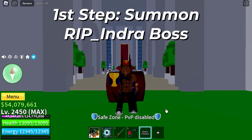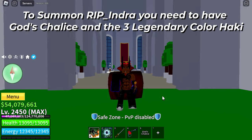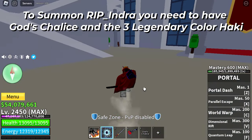First step: Summon Rip Indra Boss. To summon Rip Indra you need to have God's Chalice and the three legendary color haki.